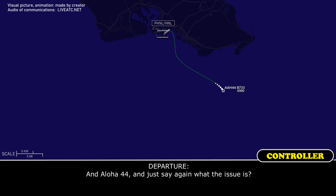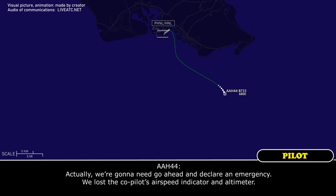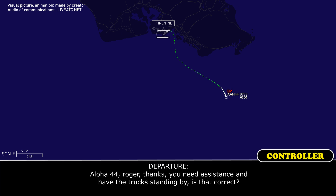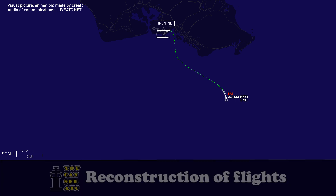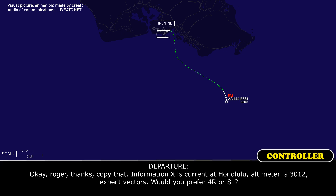Aloha 44, say again what the issue is. Actually, we're going to go ahead and declare an emergency. Lost the co-pilot's airspeed indicator and altimeter. Aloha 44, roger, thanks. Do you need any assistance or emergency trucks? Yeah, we're going to go ahead and declare emergency. Roger, thanks. Copy that. Information X-ray, Colonel Honolulu, altimeter 3012.